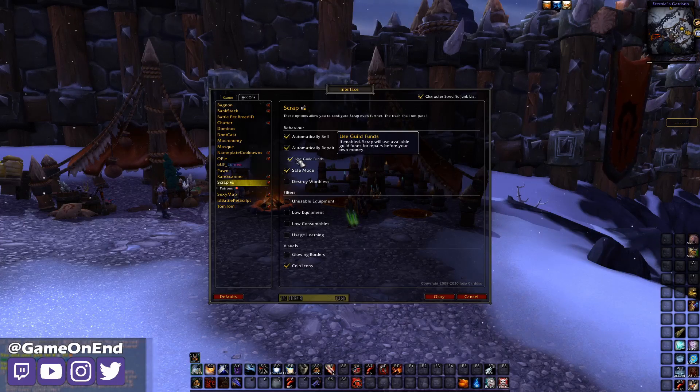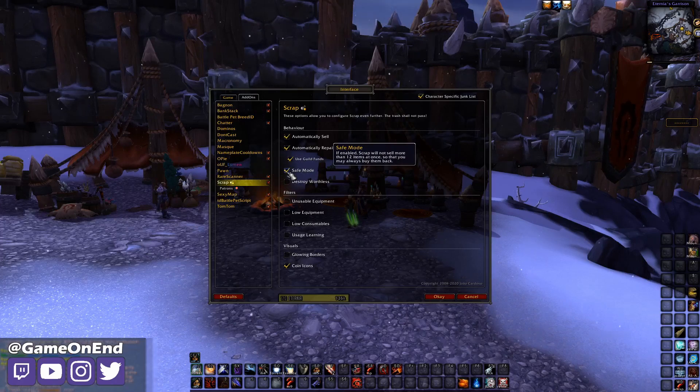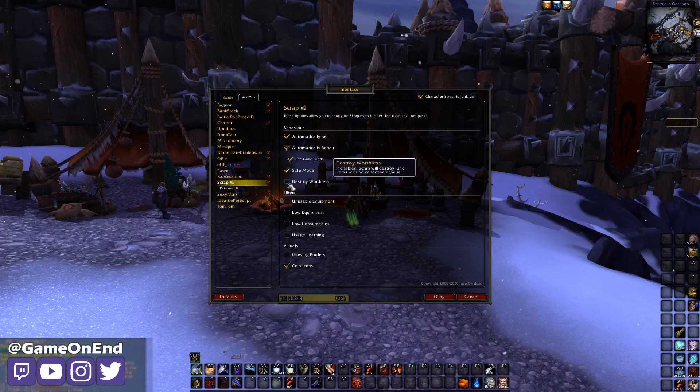We have the same options as with the other add-on to automatically repair and choose whether to use guild funds or not. This one also has a safe mode, which is nice in case you want to be able to buy back — it will only sell 12 items at once, so if it accidentally sells something, you can go into the buy back and retrieve it. We also have a similar destroy option for worthless items — items with no vendor value, similar to Aardvark. I believe if you add an item to your useful list it won't destroy it, but maybe be a little careful using that at first.